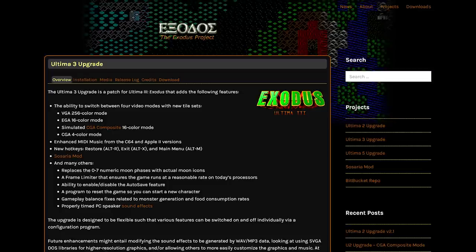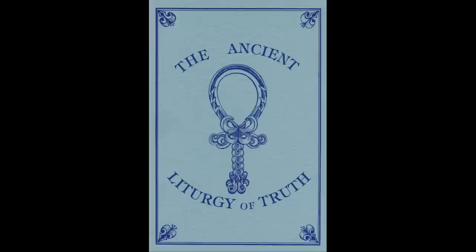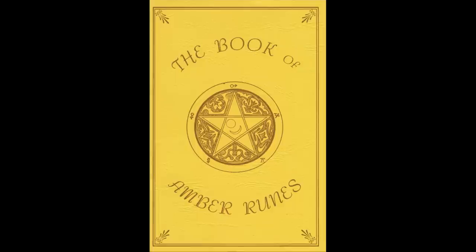The patch also fixes a bug where monsters in the PC release spawned at a much lower rate, which after playing Ultima II, I really don't want to deal with. In its initial release, the game came with three books: the Book of Play, which is the instructions and a bestiary; the Ancient Litany of Truth, containing details on the cleric spells; and the Book of Ember Runes, detailing the wizard spells.